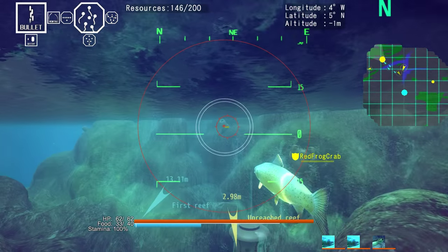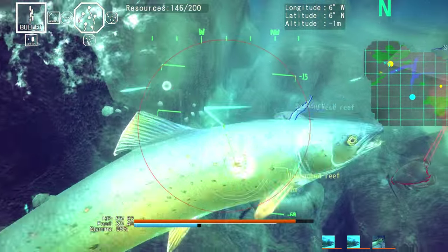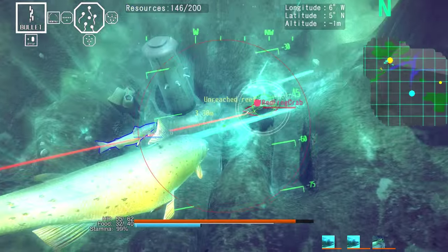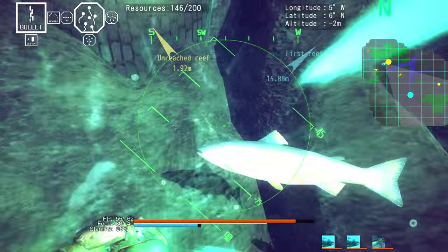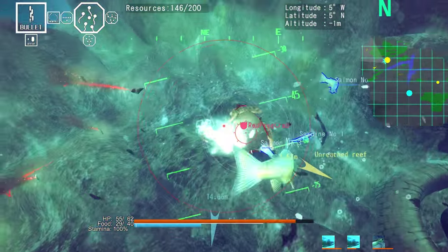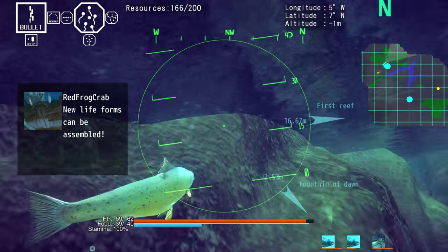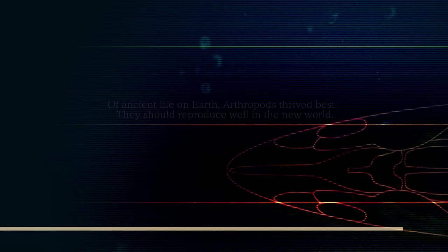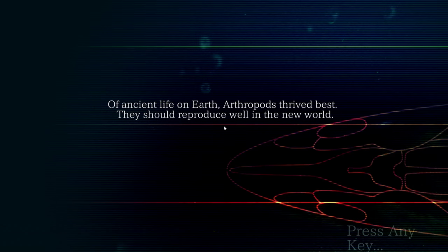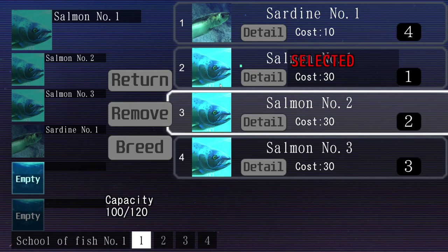We're going to try to get a new reef and expand our domination. Hopefully the animal currently in charge of the reef I'm heading to isn't too terribly strong. If he is strong, he will defeat us and we'll be back at our reef. There he is — it's just one crab, I think we can do that. Just keep hitting him, hitting him. I'm going to do my charge attack. There we go, we have defeated that crab. We can also assemble the crab as an ally now. I want to go into the reef to save the progress, because that's when progress saves.